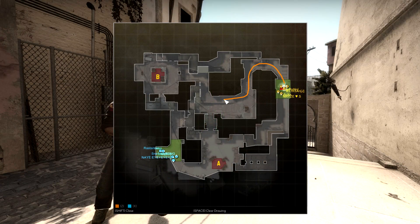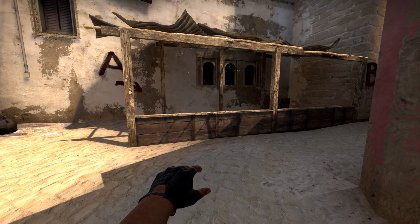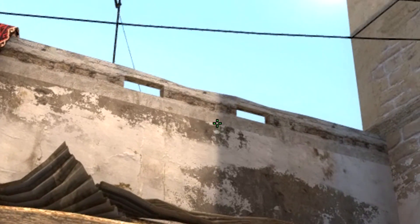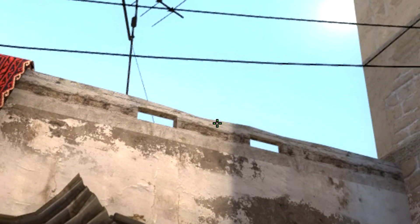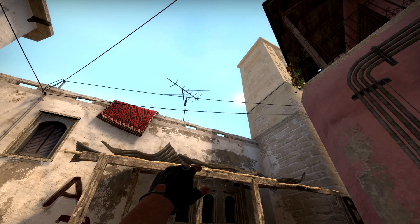Now let's imagine a situation where your team wants to play a B-split. You can actually smoke window from B-Apps to support your mates fighting in mid with the following smoke. Walk towards B-Apps and position yourself as shown. Make sure to crouch and aim straight down to get a perfect result. Locate the edge of the shadow and this dark spot on the wall, aim right in the middle of these two, then move your crosshair up to the electric wire on top. Then simply throw your smoke and that way you can support your teammates fighting in mid.